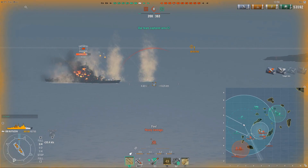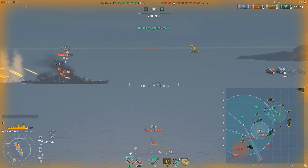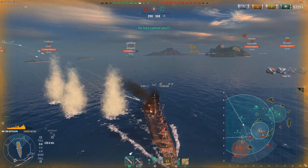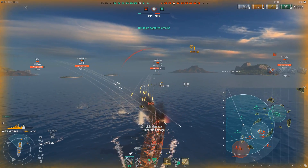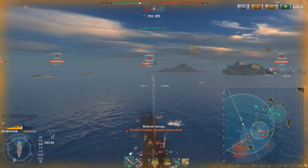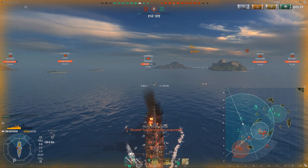Looking at the minimap, we can see there's two battleships down south at A that can easily shoot at me. We want to make sure we don't give them too much broadside, and the same thing happening at B. So we're just going to be disengaging and trying to get out of this position.